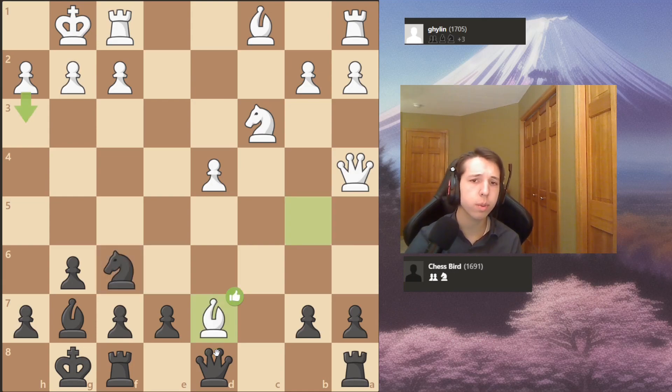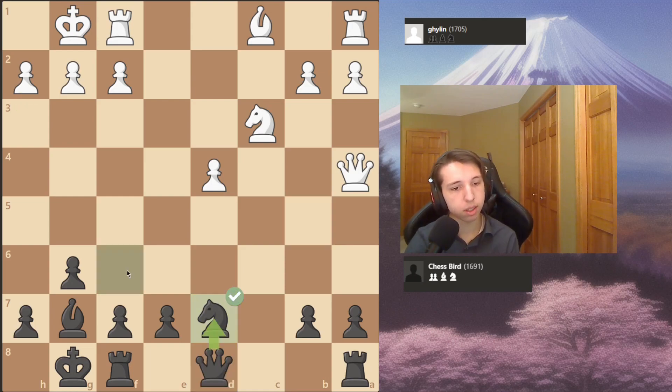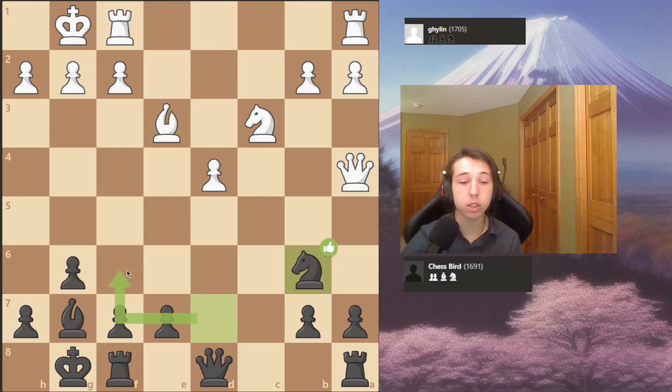I don't really want to trade queens, even though trading queens here is probably better - the isolated queen's pawn will just be a very easy target for the rest of my pieces, because I control the square in front of it, especially with e6 incoming. I probably should have traded queens to make it a little easier, but I kept pieces on the board with knight takes and I still have an advantage.